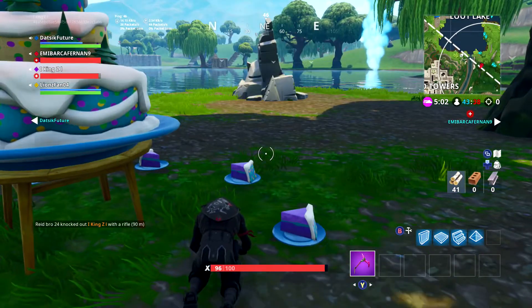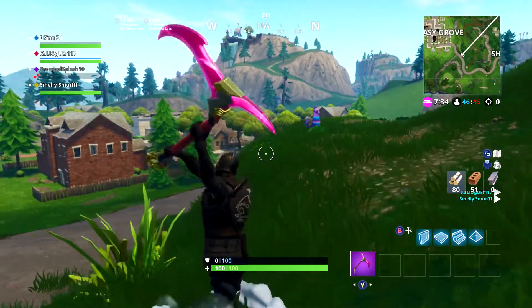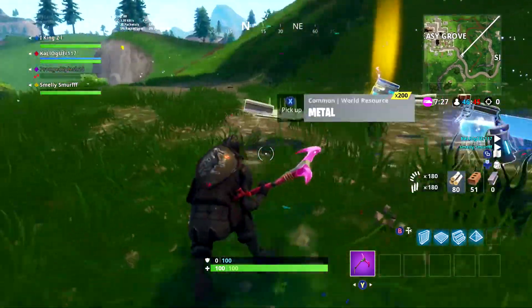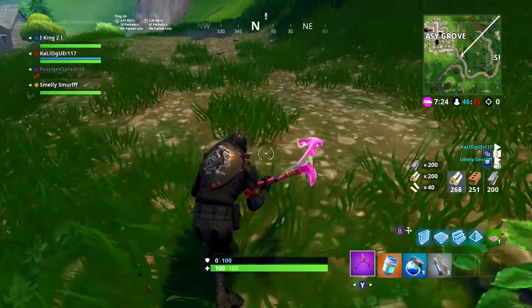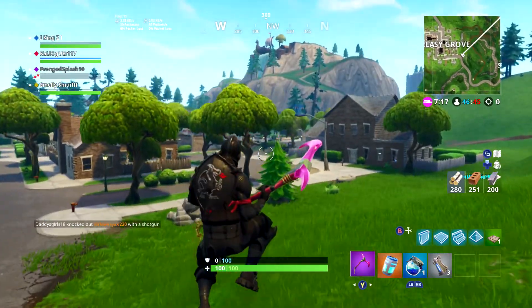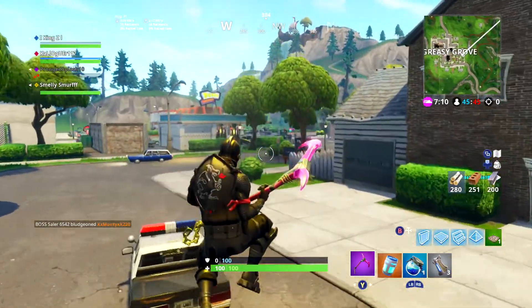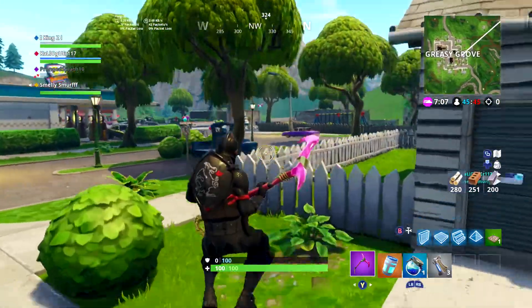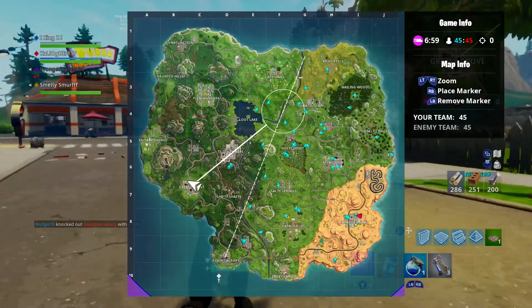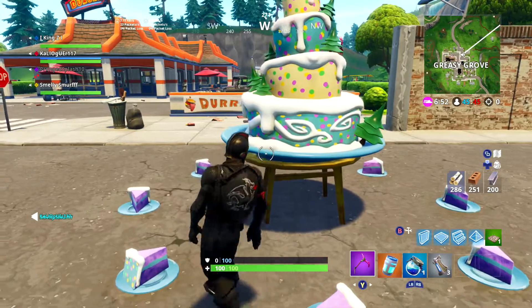So I'm going to hop into the next game and show you the next cake. This ninth birthday cake is over in Greasy, kind of by the burger place. I found me a llama here, so we're going to see what's in this real quick. This is enemy territory, so hopefully they don't kill me. Yeah, it's in front of the burger place — there it is right there. This is the ninth birthday cake. The last one is down in Flush Factory.